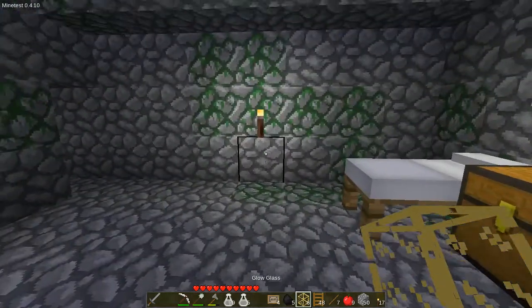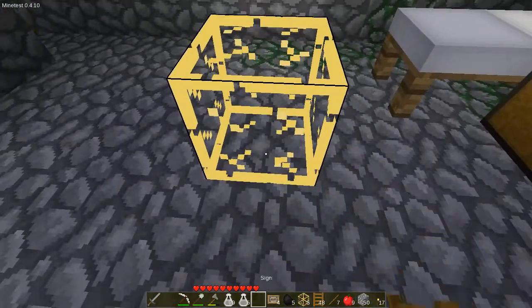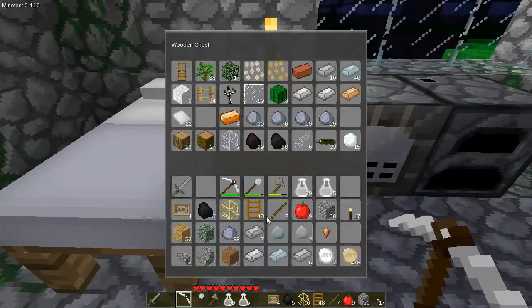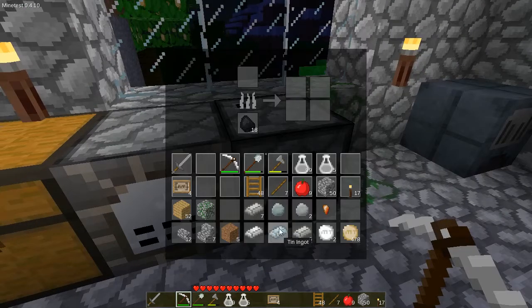And the other thing is we can break glass and retrieve it — it doesn't go away like in Minecraft. So with that in mind, I'm going to head back down into the mines. I need another chest, actually. I'm going to head down into the mines and continue mining and see what else I can find.